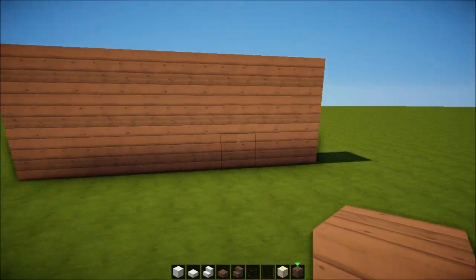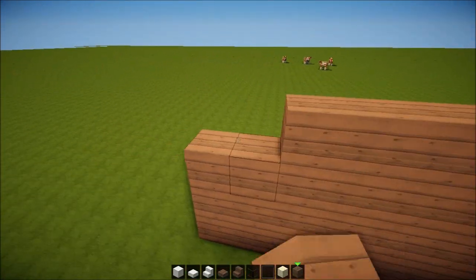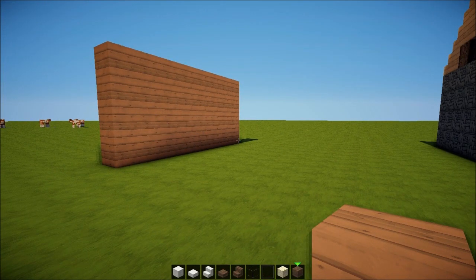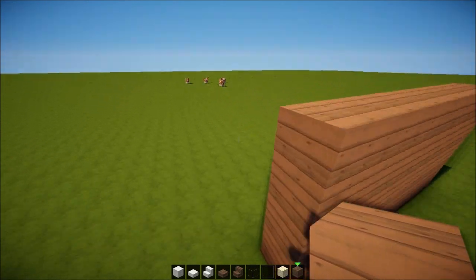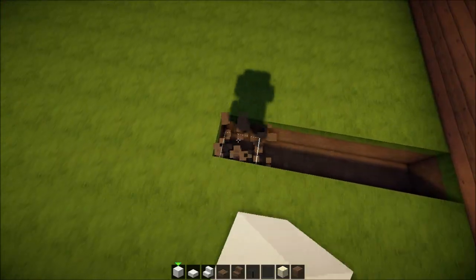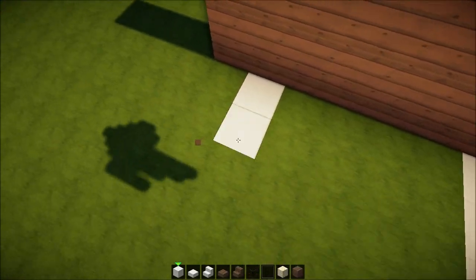Eight blocks and take it up about four blocks, just like a boss. You can use whatever material you prefer but I'm just gonna use this. Then we're gonna do something like this — take five blocks in on both sides. This is not a tutorial, it's a let's build, but I'm gonna try to make it as simple as I can.